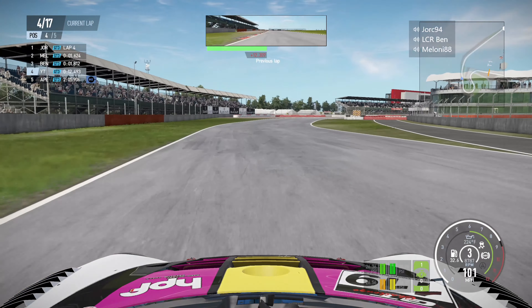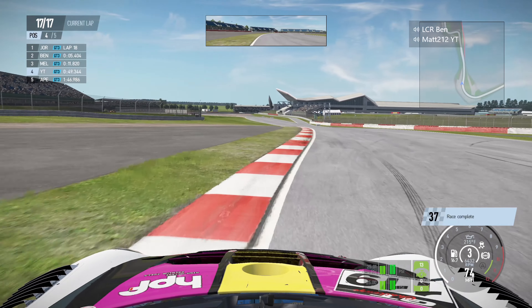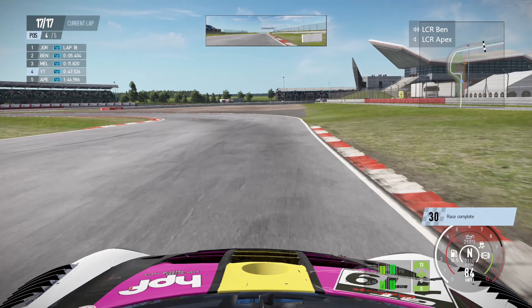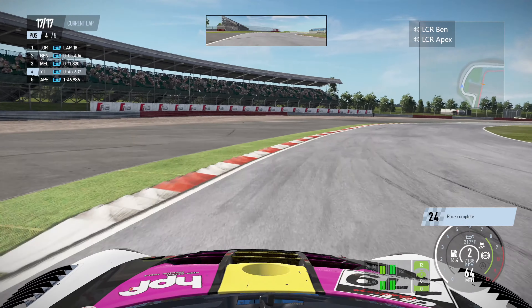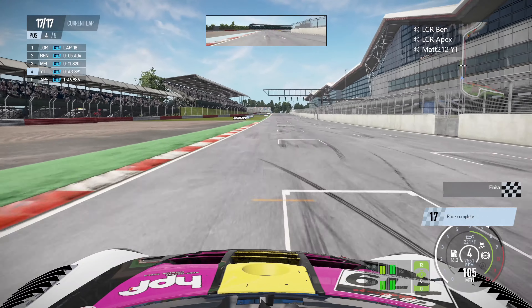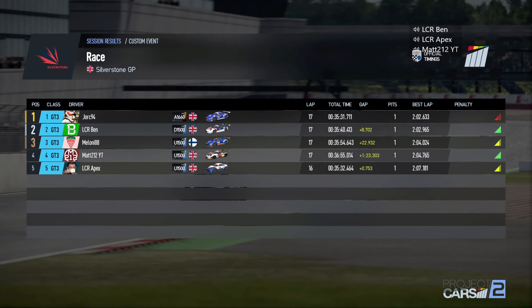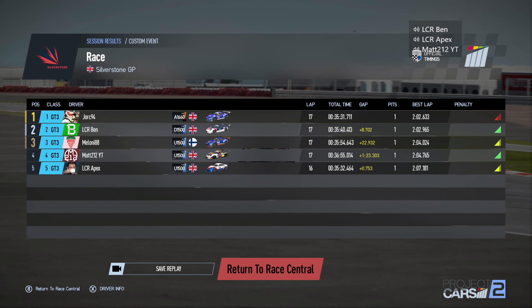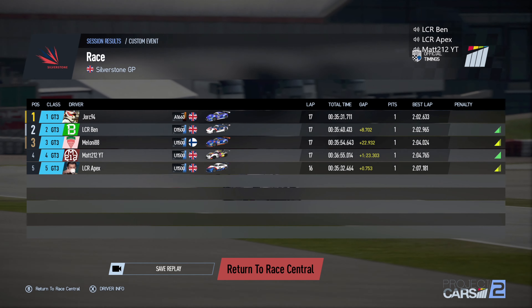Our tyres were massively overheated and unfortunately that was pretty much the end of our race. We picked up a little damage and I'm not too sure why we were struggling so much into the final corners. After that I basically ran around by myself for the rest of the race. It would be P4 at the end — two P4s in a row to close the LCR season on Project Cars. Jordan took home yet another win, having won all seven races this season — a fantastic job by him. Results: Ben second, Mel third, myself fourth, and Apex fifth.